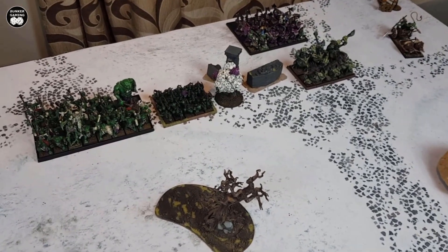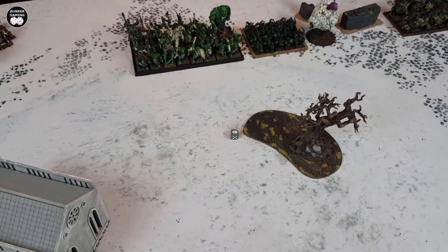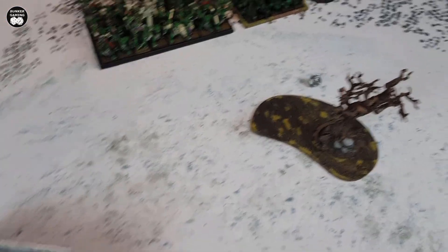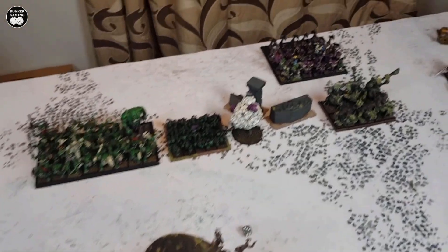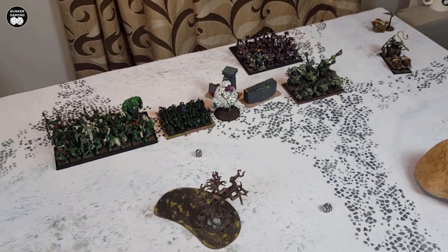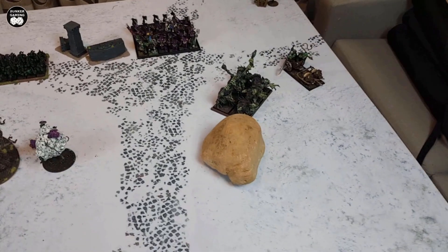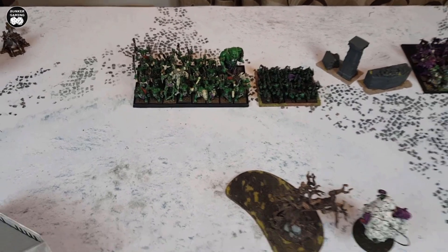Starting off Orcs Turn 1 with animosity checks. The Savage Orcs fail — rolling a squabble result — and the Night Goblins also fail and squabble as well. Neither unit can make any charges this turn. The River Trolls pass their stupidity test with a 5 thanks to the BSB. No charges are declared. In the movement phase, the Chariot and Trolls surge forward, Black Orcs move up, and the Mangler Squig slithers forward a nice 11 inches. The two squabbling units stay at the back.